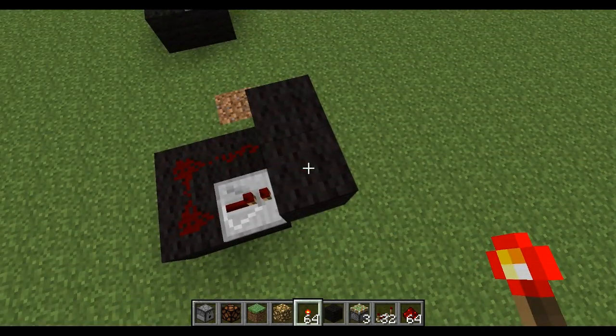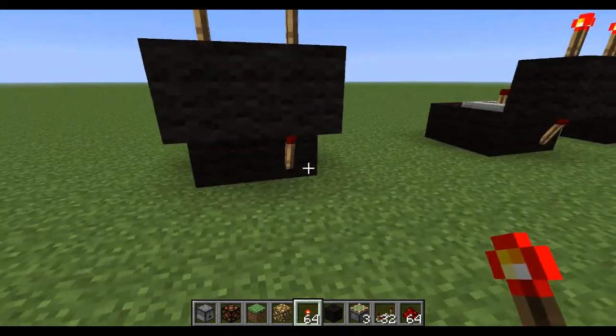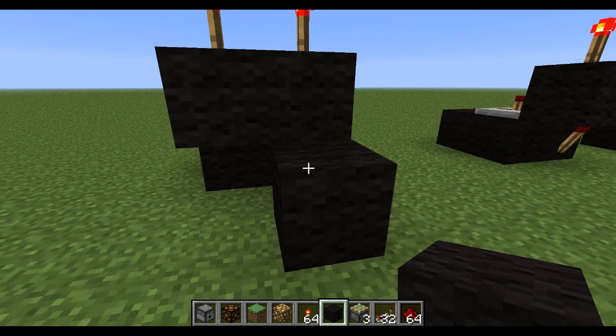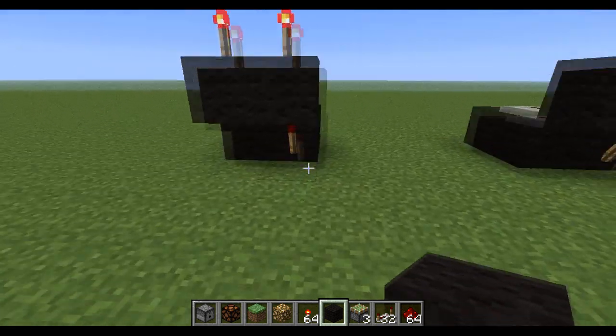Place that torch and that torch. Now that torch is off, so you just have to turn it on — place a block there, wait for it all to burn out, and take it off. And there you go, there's your silent bud.